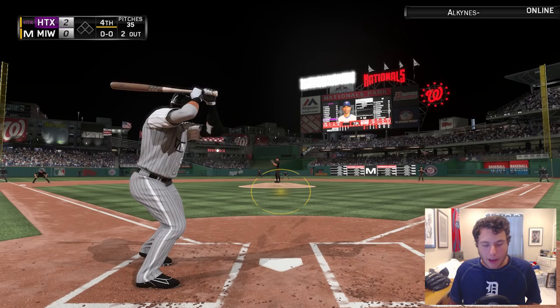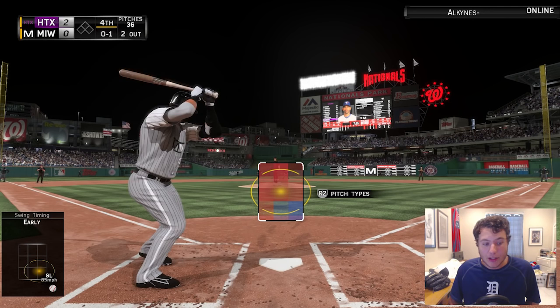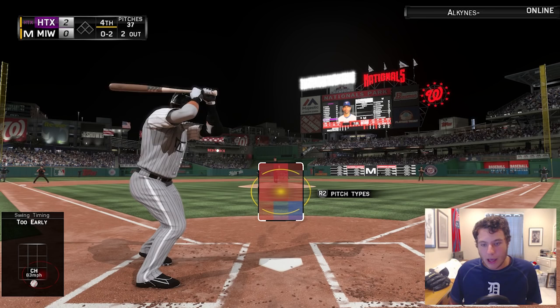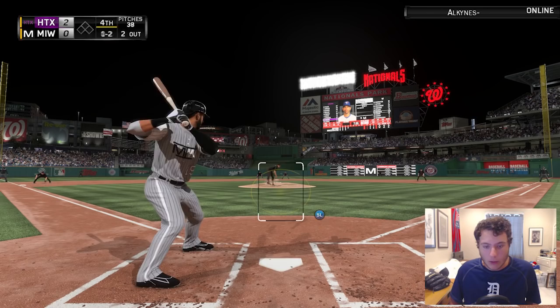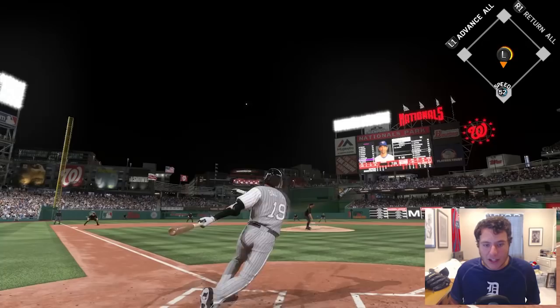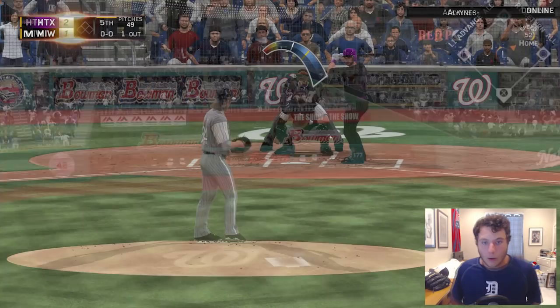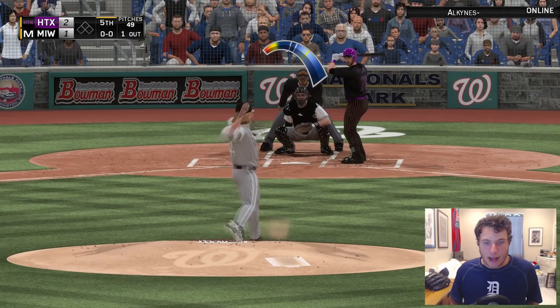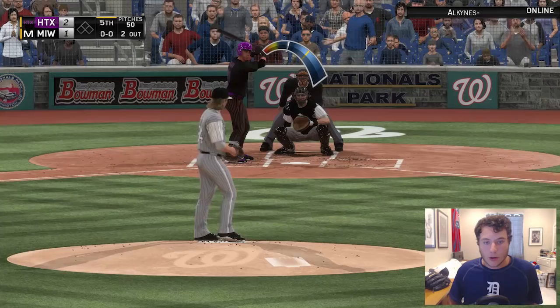Jose Bautista up to the plate — who's going to be the difference maker today? I just keep swinging at pitches like that; I've got to be more disciplined or we're just going to keep striking out. He's picking around the zone — that's a changeup down in the zone, a slider for a ball. We get hits all the time but I've got to be more patient. That's a good pitch to hit — driven in the gap! Jose Bautista, this man is absolutely on fire! We got a run back for Noah Syndergaard.